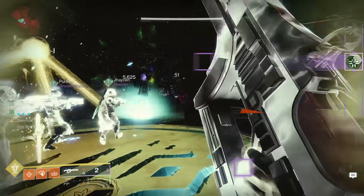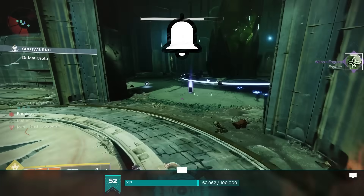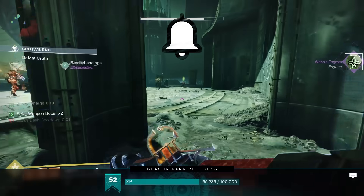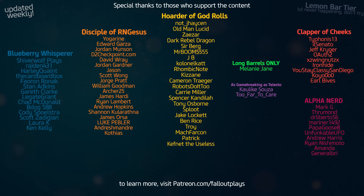Good luck getting those Essence of Oversouls to drop, and remember to ring the notification bell for extra RNG on your drops — 50% of the time, it works every time. Thank you very much for watching, and I'll see you on stream. Bye.